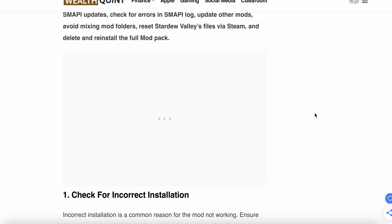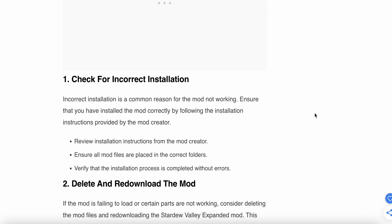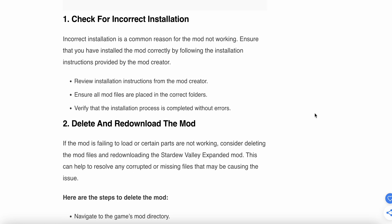First step is to check for incorrect installation. Review your installation process, as this is a common reason for mods not working. Ensure that you have installed the mod correctly. Make sure all mod files are placed in the correct folder and verify the installation process completed without any errors.